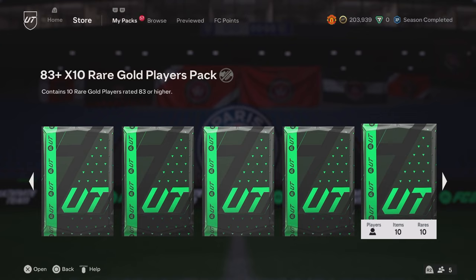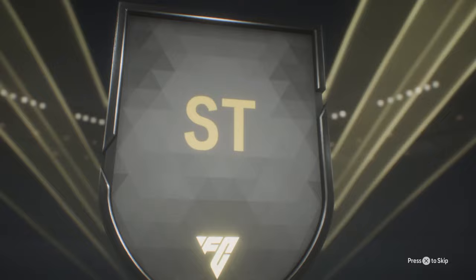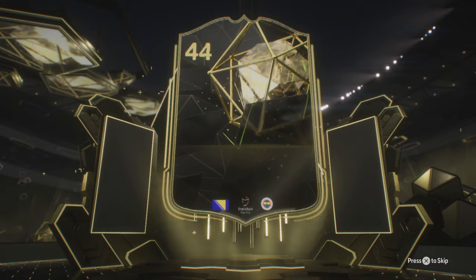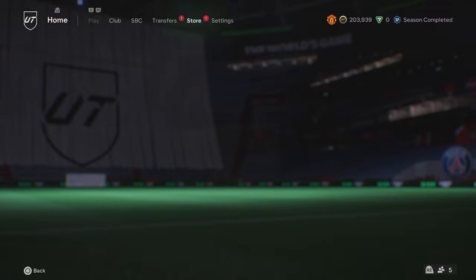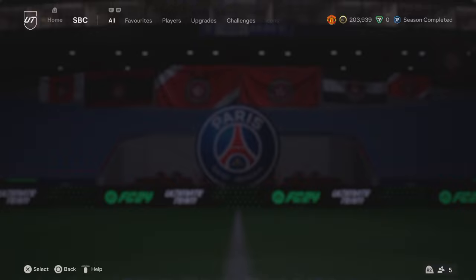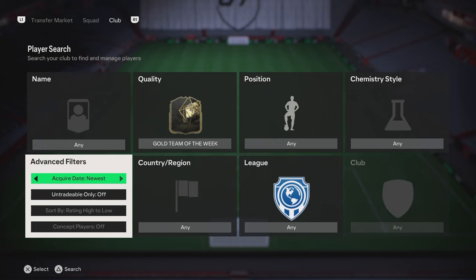Let's maybe open the premium gold player packs at the end. So we've got an 83 plus times two red gold players pack. Team of the Week - Jekko. Team of the Week Jekko. I like that. Did we use our Team of the Week Jekko? Hold on. I had one. Please tell me I used him. We didn't. What I'm going to do - I'm just going to put it into the 86 overall duplicate, get the 11 player pack back. I know it's 86 rated Team of the Week and it can be used for so much right now.